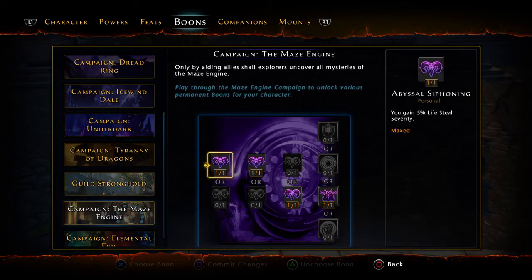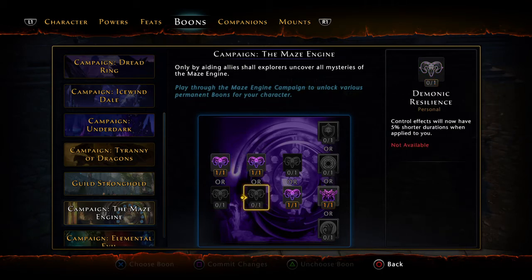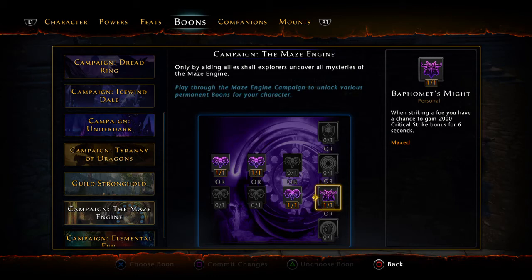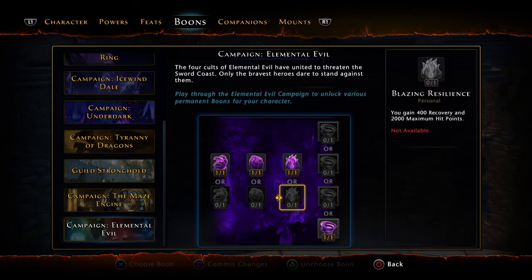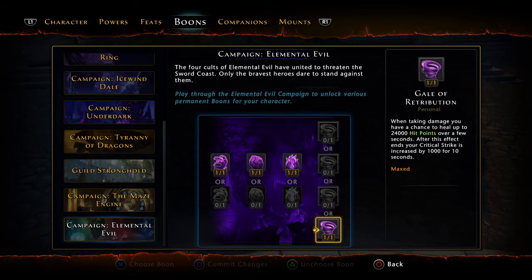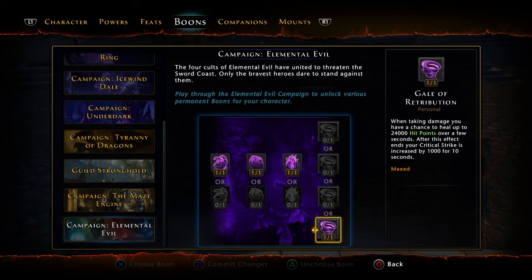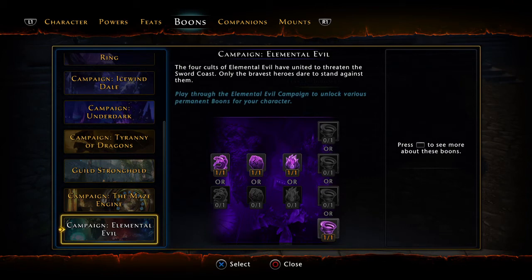For Maze Engine: 5% lifesteal severity, 400 combat advantage bonus, action point gain, and 2,000 critical strike for 6 seconds. For Elemental Evil: 300 power, 4% lifesteal severity, 400 crit — all no-brainers. For the last boon slot, I went with Gale of Retribution — a chance to heal — over lifesteal severity, because when the effect ends your critical strike is increased by 1,000 for 10 seconds. Since you're a glass cannon, the bonus crit makes this better overall than straight lifesteal severity. That covers all the boons.